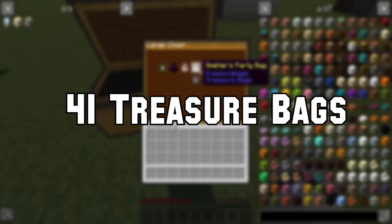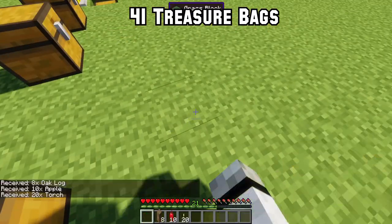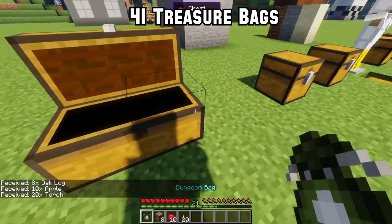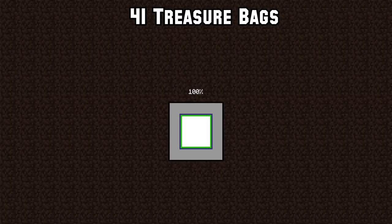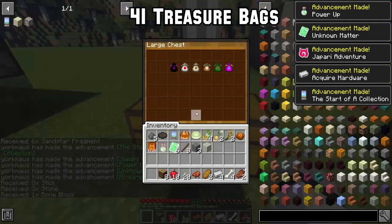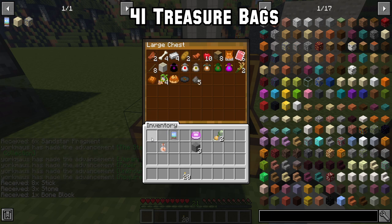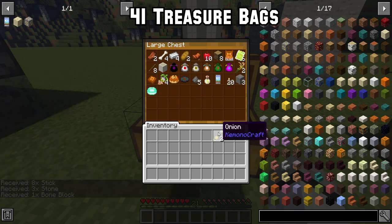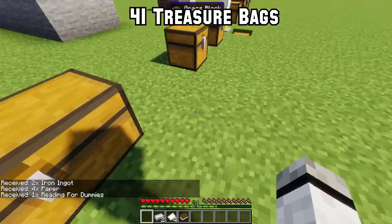Number 41: This is a mod that modpack creators will love. Treasure Loot is an easy, highly customizable mod where you can set up datapacks with specific loot triggered by performing actions — like when you join a world for the first time, when a player dies, or when hunting mobs. You can add and remove any in-game treasure bags by configuring datapacks, with a guide available on the mod page.